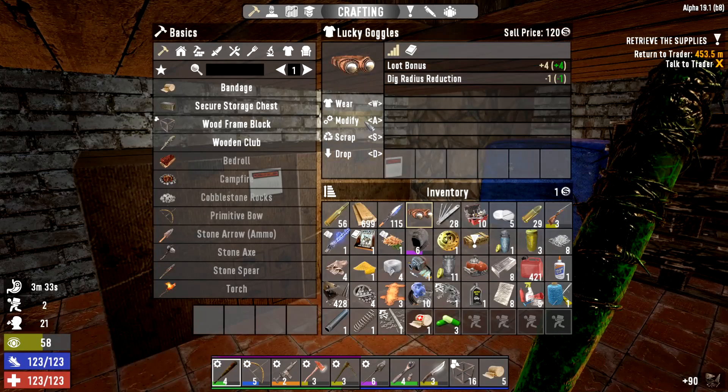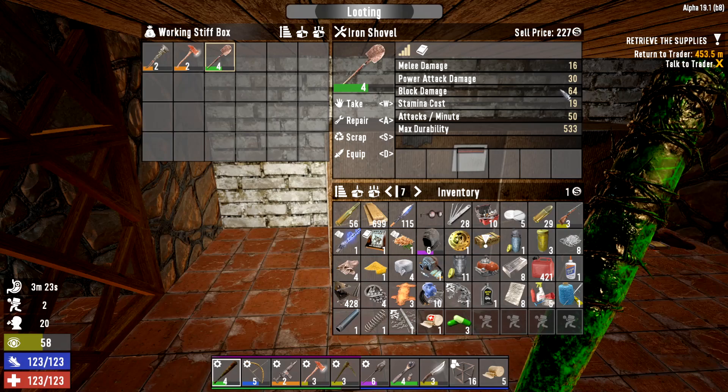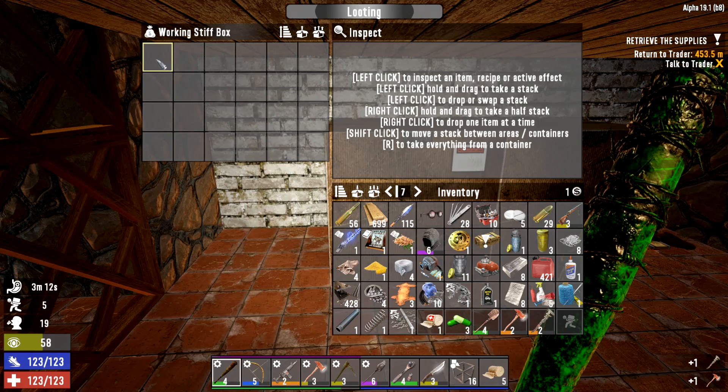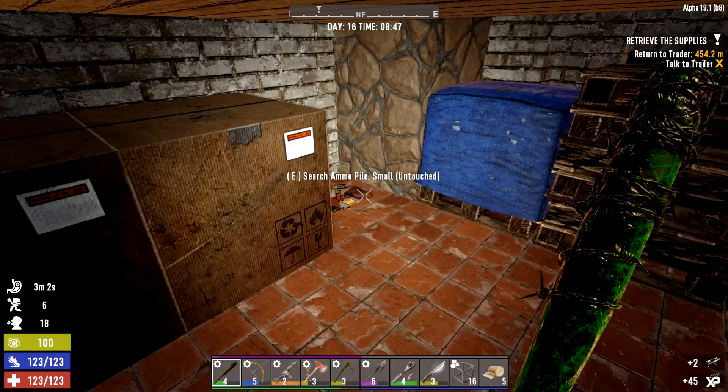Let's get this opened up with our looting goggles on. Working stiff — starting to get better things. Block damage 64. Block damage 65, but that's got two mods in it so the level four is actually going to be slightly better. We've still got the stamina though — we'll weigh up the pros and cons of that one at a later date. Scrap that, we'll take those parts and a bit of ammo.